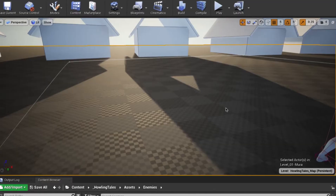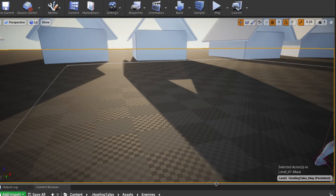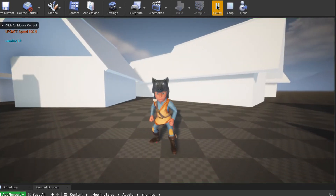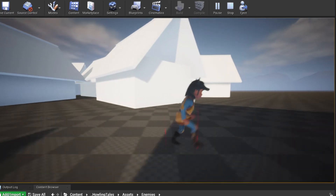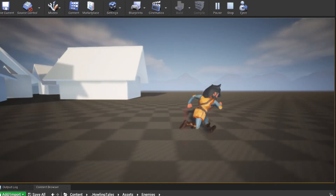Once I was happy with the character, I imported and put it in Unreal and I started developing the basic movement. The character can walk, run, and sprint.